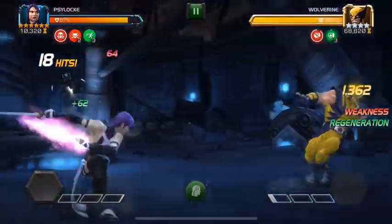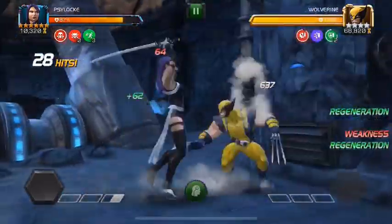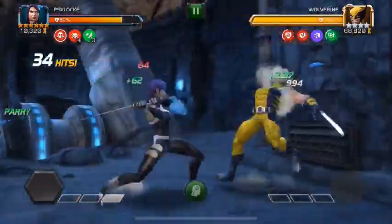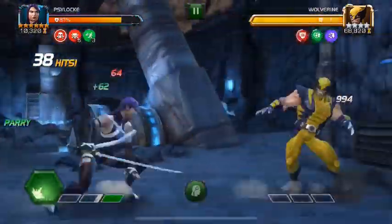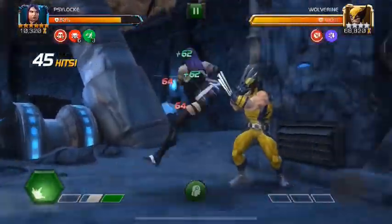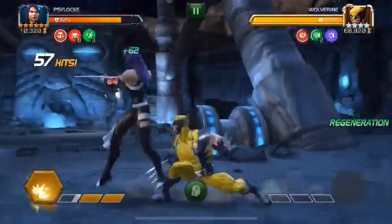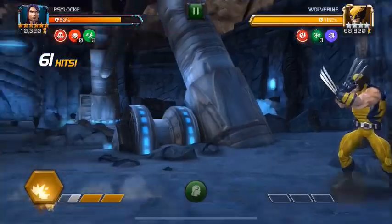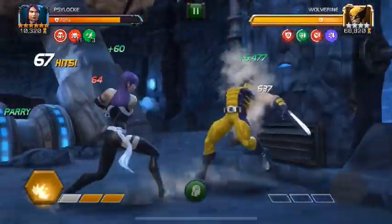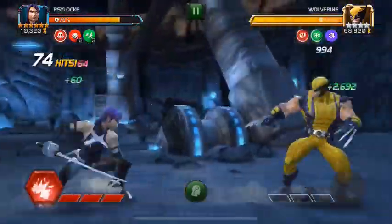The initial game plan with Psylocke is fairly simple — we want to power-lock the opponent. The footage is sped up because this is going to be a lengthy fight. For every five hits we land on Wolverine, we gain one Psycharge, provided he has no power. So basically every five hits we gain a Psycharge, and then with our heavy attack we are able to detonate these Psycharges, each one dealing about 1,300 damage to Wolverine.